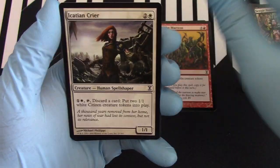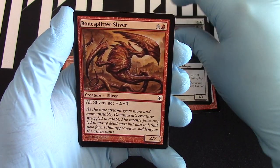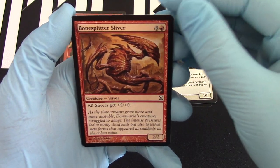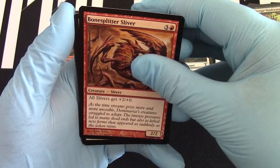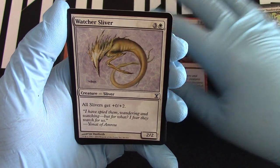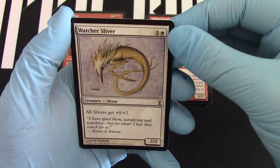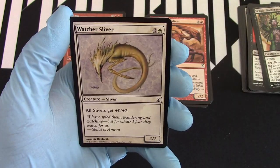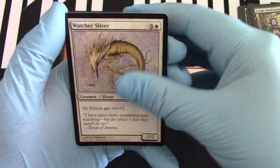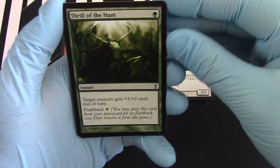Crier. Bone Splitter Sliver — say that three times fast. Watcher Sliver: all Slivers get plus zero, plus two. And whenever I see Slivers, I always think of Ranch — especially if it's white. Hey Ranch, how's it going man, all the way up there in Canada. Thrill of the Hunt — and flashback.